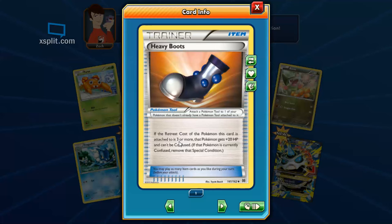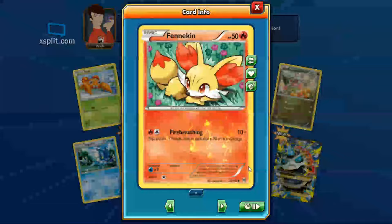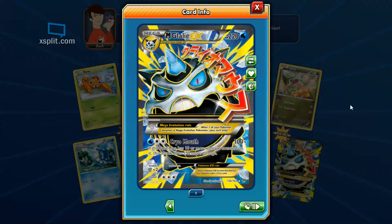We've got Heavy Boots — gives you 20 more HP and can't be confused, removes confused status. Nice. Got a hollow Fennekin — I just got a regular style one, but the hollows are always nice, especially the fire ones with that crazy fire symbol. Then we got this crazy dude — M Glalie EX. Did you play the demo of the newest Pokemon game, the one on that little island?